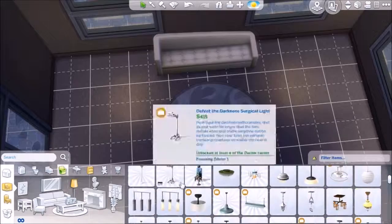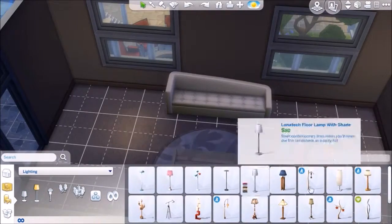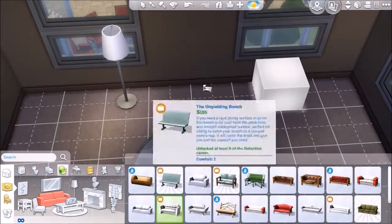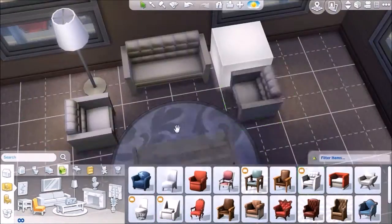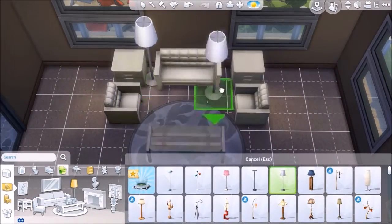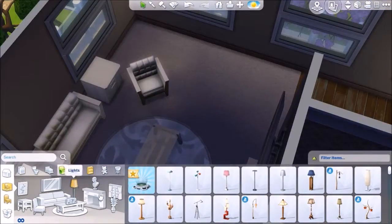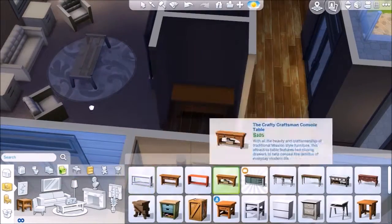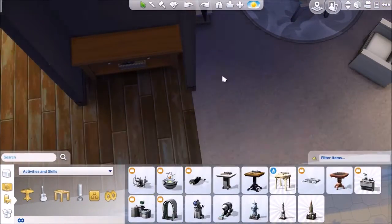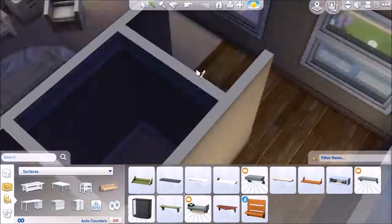The living room is more of a white or tan color for its theme. The kitchen is black and dark gray. The dining room is more of a tan and glass sort of theme. I actually love the chairs that came with Get to Work - the glass chair especially, the one placed with the dining table in the dining room on the first level.